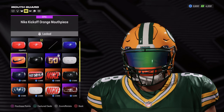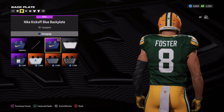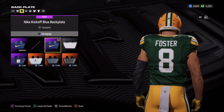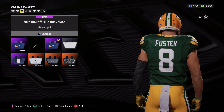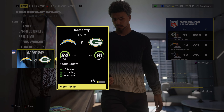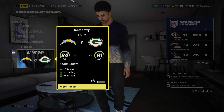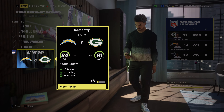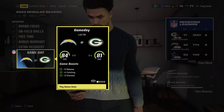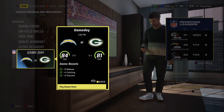We earned a Nike mouthpiece through the brand deal too, but I'm not throwing it on — the orange throws everything off. We also throw on the Nike Kickoff Blue backplate. Week 11: the five and four Packers and Tony Foster host the three and six Chargers. We're going in with plus five release, plus four catching, and plus three stamina. Some solid boosts heading into this game — let's get it.